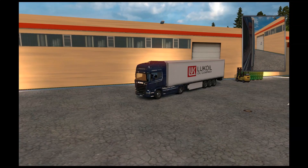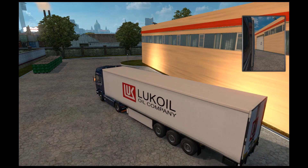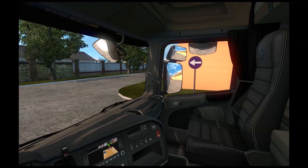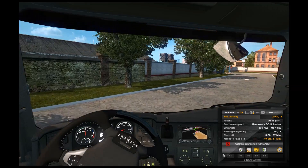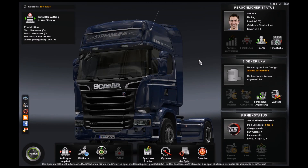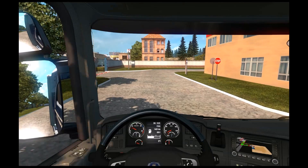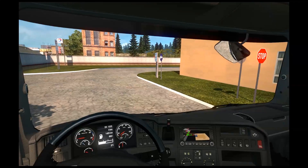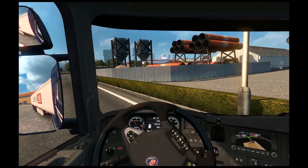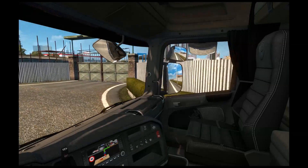Können wir mal kurz von außen angucken? Hier den Scania. Wir sind hier in Hannover und müssen halt wie gesagt eine Portion Käse – 18 Tonnen – nach DB Schenker liefern. Ganz kurz geguckt, ob alles auch läuft. Stabschild? Kommt keiner. Können wir nicht links rum fahren? So, hier in Hannover – wird gerade gebaut, wie man rechts sieht.